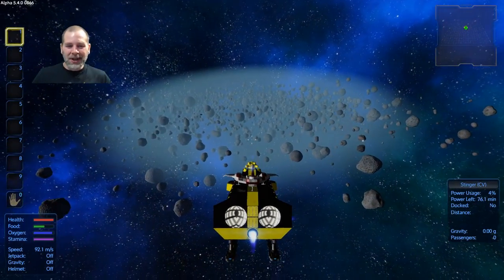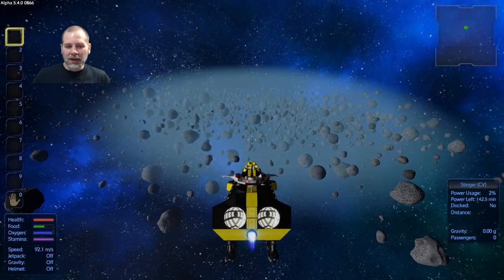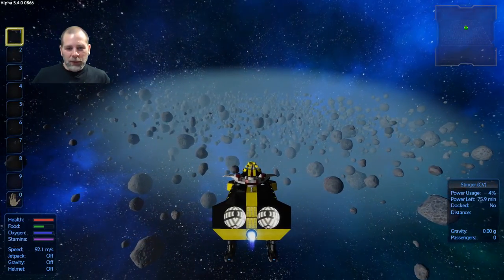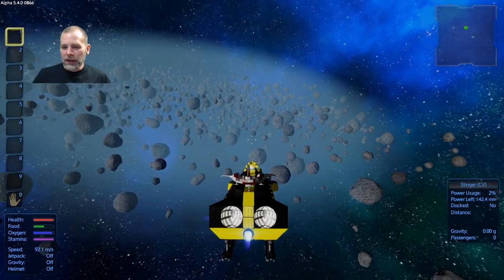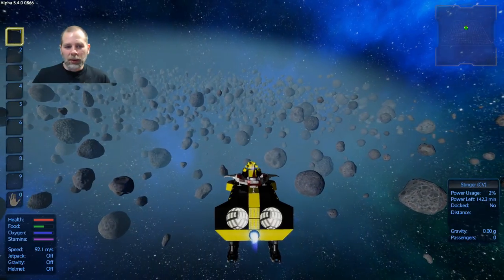I'm sure they're just testing that out for the future when they do have multiple star systems, but I do find that kind of funny. Let's see if we can find the pentaxid thingy, and then I can throw the drill on the outside and actually get a bunch of that — because I don't want to restrict myself to only warping here and there.